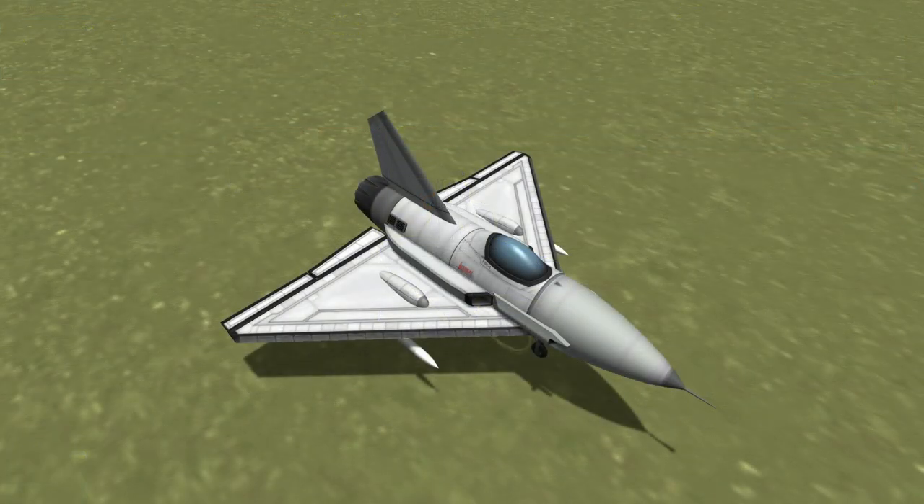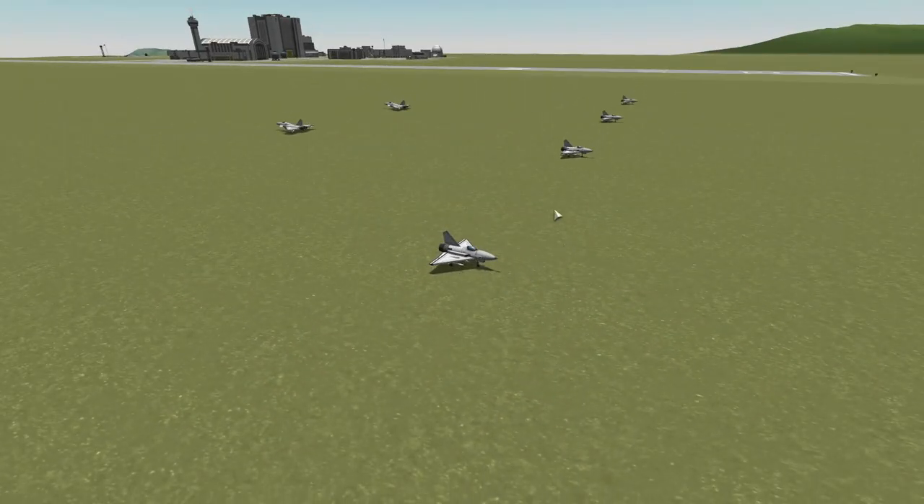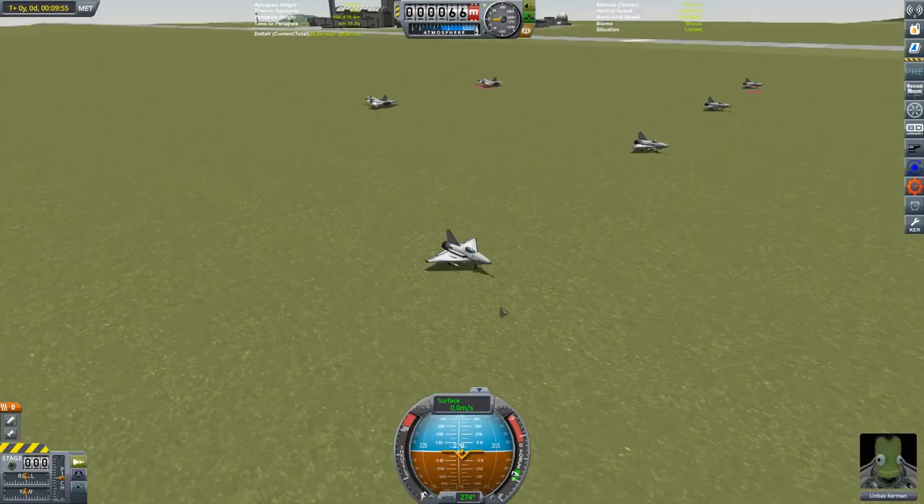Next up we have another little experiment. Some of you may recognise this as my Apis — a low-part fighter I developed a couple of videos ago. It got creamed in all of its fights, but after the video I started wondering: how good a part-for-part fighter is this? I noticed that my Cyclone was almost exactly twice as many parts, so I've lined up four of my Apises against two of my Cyclones to see what happens.